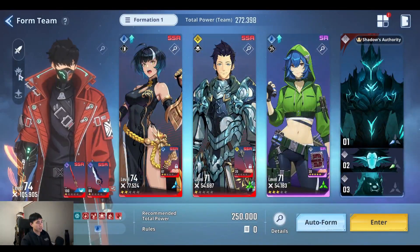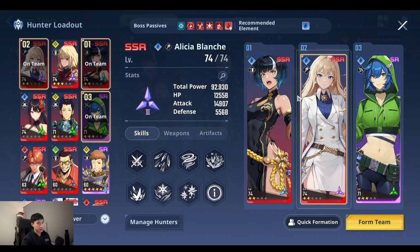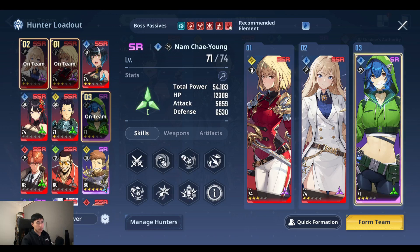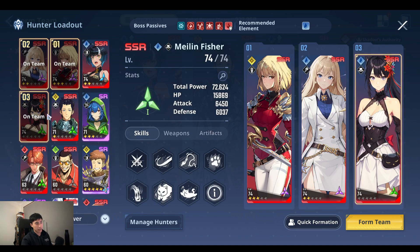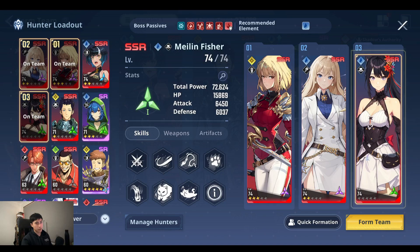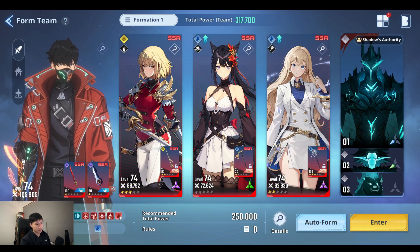In terms of my setup, I'm going to put in my Alicia, my Char, and Mei Lin. Normally this is the rotation I like to run: I always use Alicia's support skill, then Mei Lin's, then Alicia's, then Char's support skill, then Mei Lin, then Alicia's again.